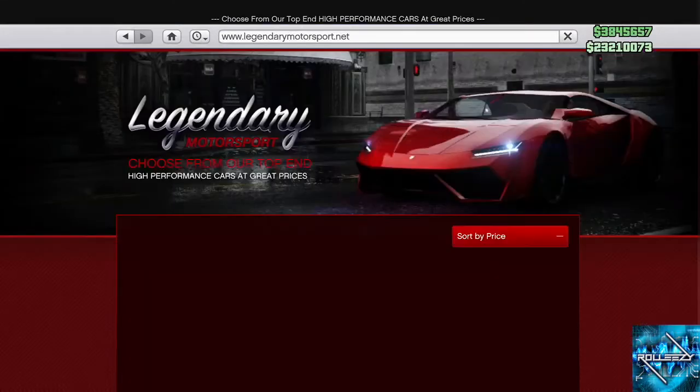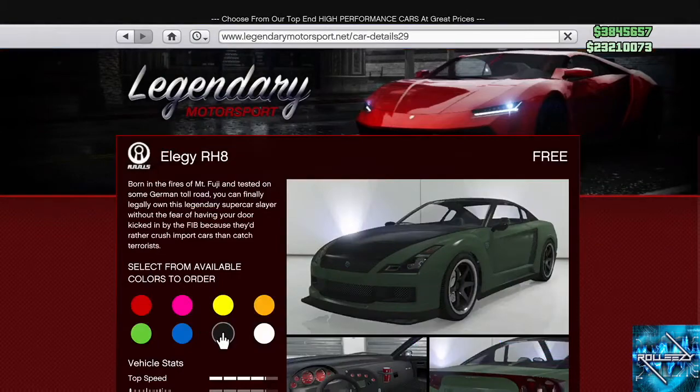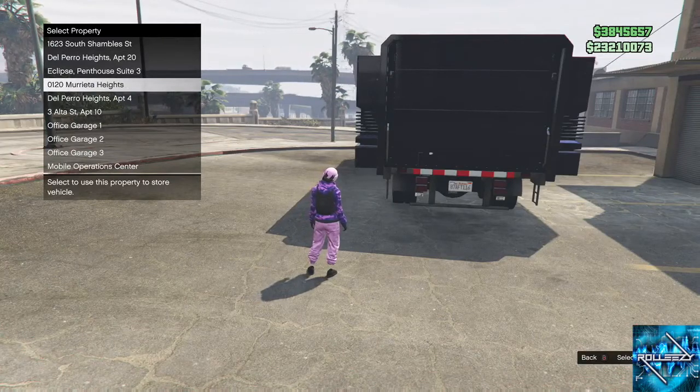So I'm going to open up my internet, go to Legendary Motorsport, and we're going to order up another free Elegy. There's the RH8 — go black, order. And put it right there in Murrieta Heights in that one empty space.